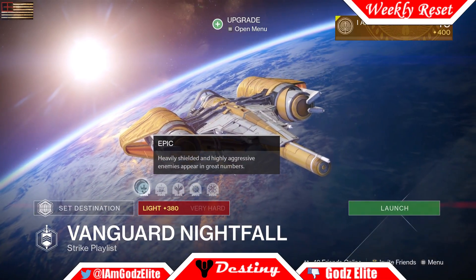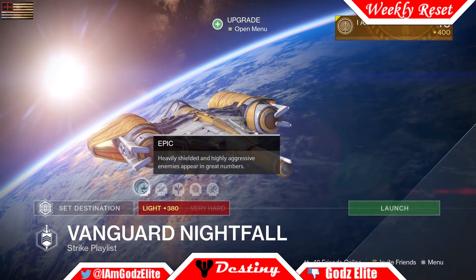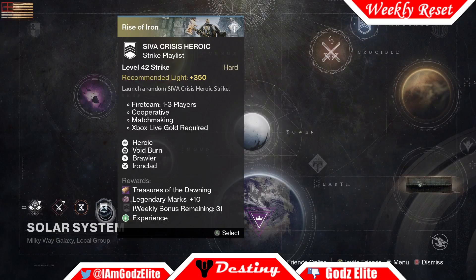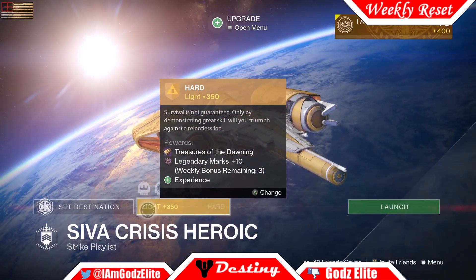Brawler means you'll have increased melee damage, so if somebody gets close you might be able to vaporize them before they kill you. Epic means more shielded, aggressive enemies in greater numbers. For the Siva Crisis Heroic playlist: Heroic means more aggressive enemies, Void Burn so get your favorite Void weapons out — but be aware Void weapons will also do more damage to you. Brawler again for increased melee damage, and Ironclad means more enemies with shields, so watch out for the extra shields.